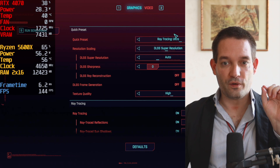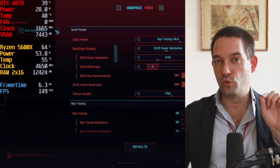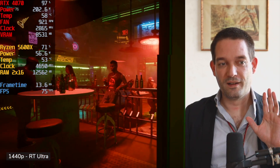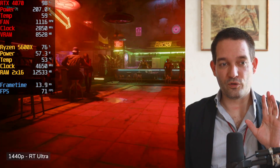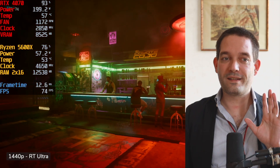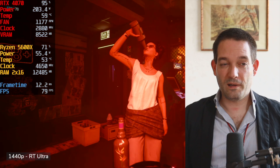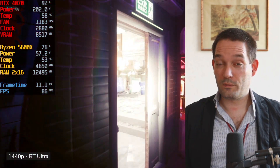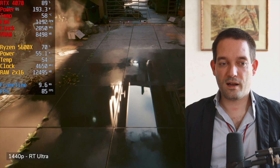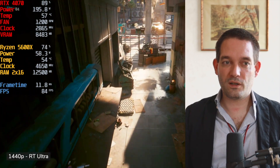I want to show a CPU bottleneck example. I'm running the RTX 4070 at Ray Tracing Ultra and WQHD resolution with a processor that is slightly too weak. If you use an AMD X3D cache processor you wouldn't run into bottlenecks, but as you can see, CPU utilization is very high — not a lot of room left. You can sometimes see slight FPS dips already. Once the camera moves outside, scenes become more complex.